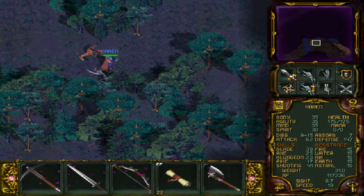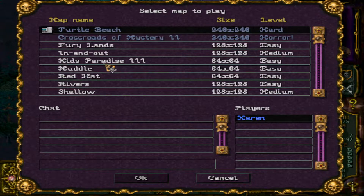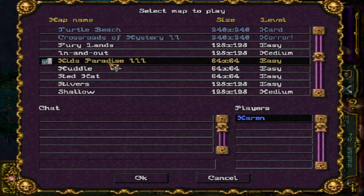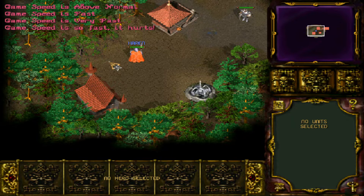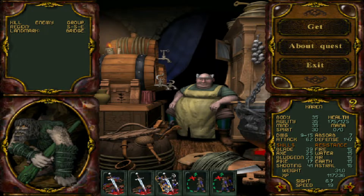Alright, we've killed enough of these enemies. Let's change maps and go to Kids Paradise. I'm not going to use the cheese - just going to do it the old-fashioned way. I have to kill four trolls, one troll, and this ogress. Not really interested, but let's do it.